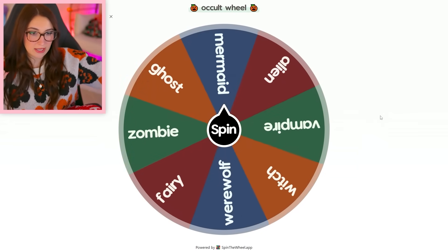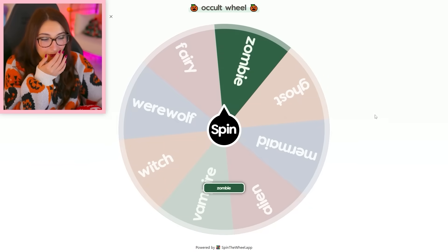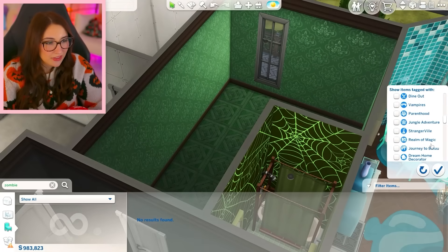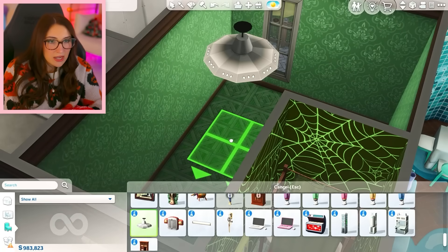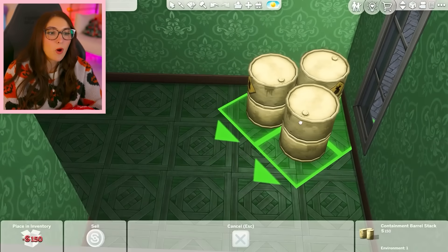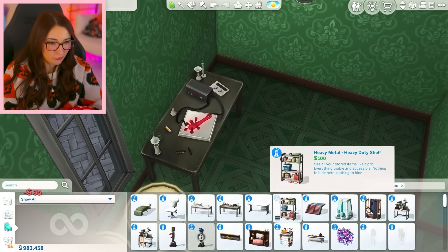The next room is going to be an office — spin the wheel. Zombie. Similar green sort of vibe, maybe with a little bit more like blood. This whole section is just going to be green. I'm sort of thinking of using stuff from StrangerVille — they were sort of zombified. Is that a UFO? I was looking for that — put that in the bathroom. Zombie radioactive waste. How is this going to be an office? Different type of office than I was going for, I guess. We're doing research, we're bunkering down.